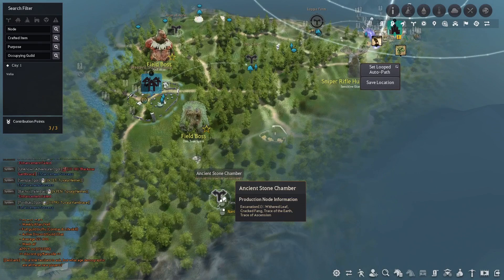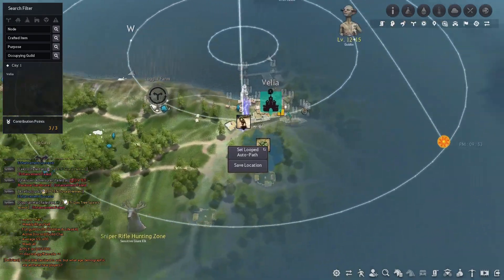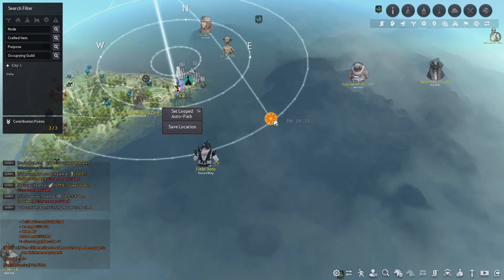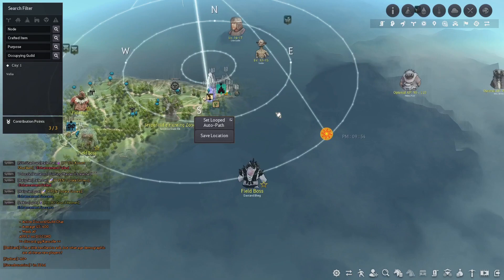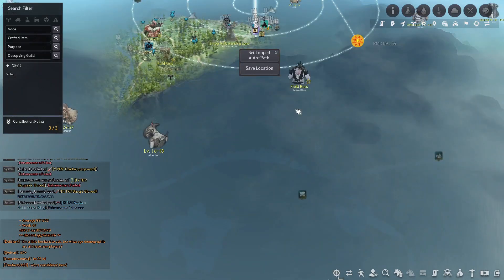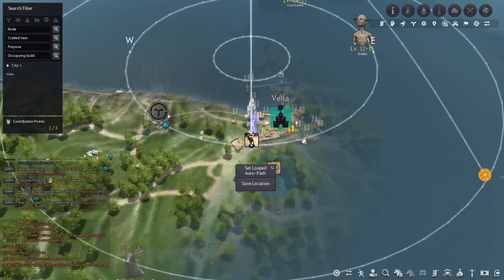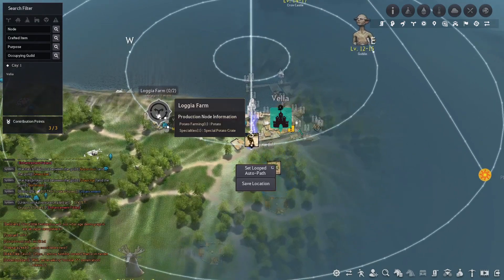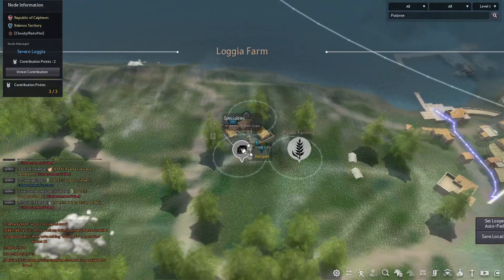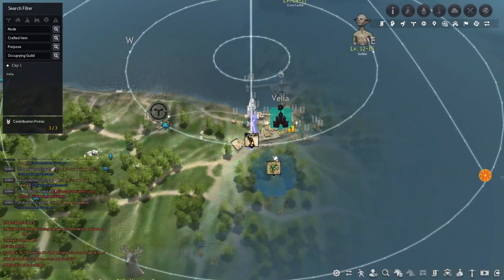There's the ancient stone chamber, field boss. I'm confused — I will admit to being confused. The only place this is linked to is the Logia farm, so I might go there and do that. You do potato farming and make a special potato crate. So we might want to do that.